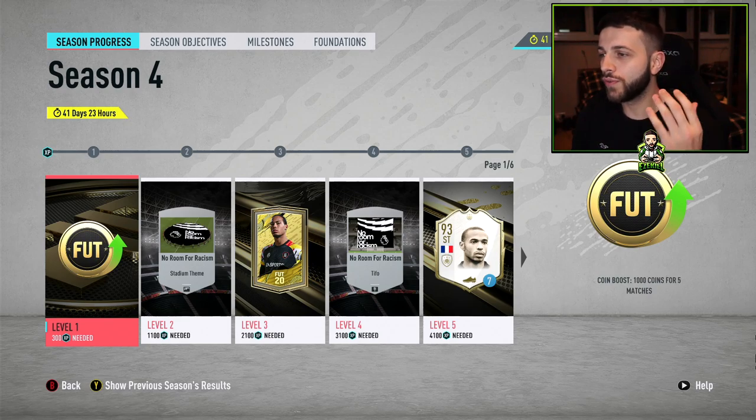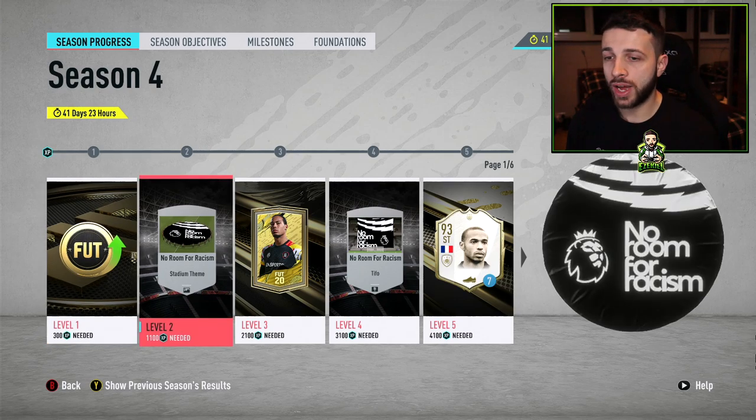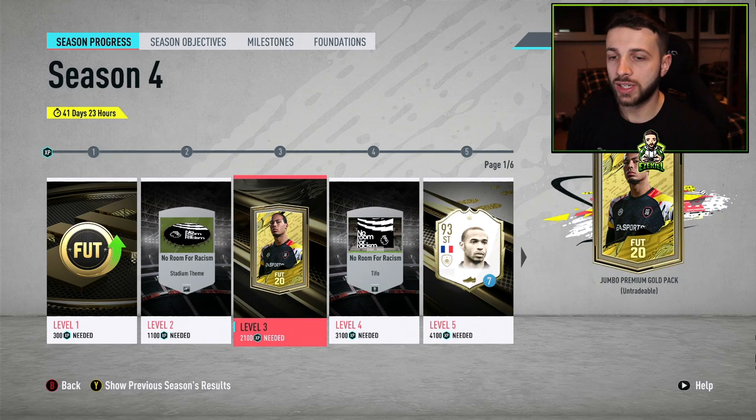As you can see, we've got 41 days and 23 hours remaining, which means we've got 6 weeks to complete this — not the 3 weeks which I preferred a lot more. But the first reward is 1,000 coins for 5 matches. This has been the same for level 1 of every season. Then we've got the Say No to Racism Tfue and Stadium stuff, as well as a Jumbo Premium Pack.